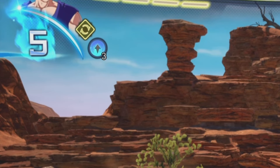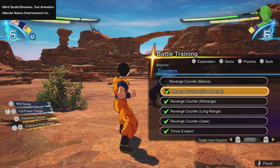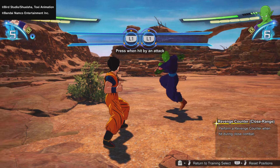I believe it uses one or two bars in the top left corner to activate. It's one of the things that can just straight up interrupt a combo, which is risky. So let's give it a shot — he's hitting me, and then you just double tap L1. It's looking like it uses two bars.